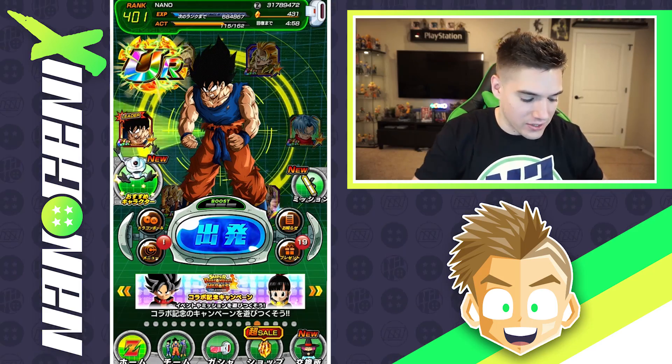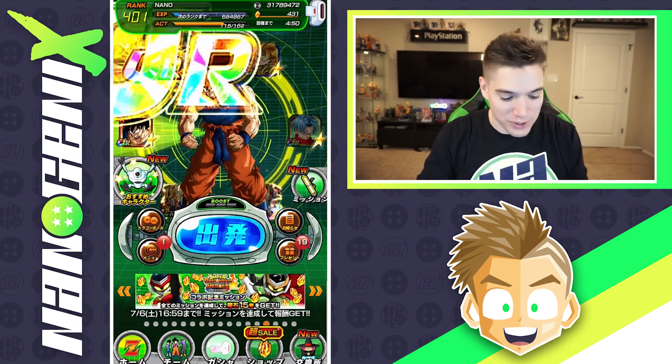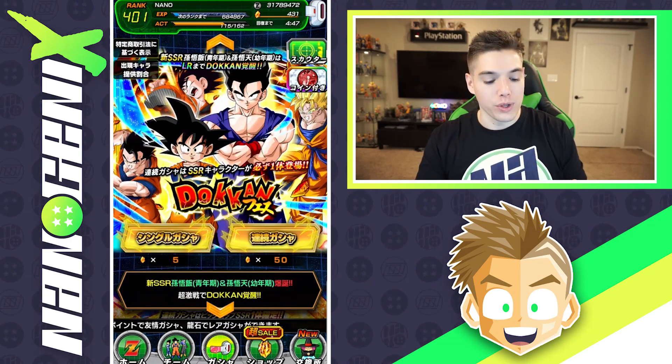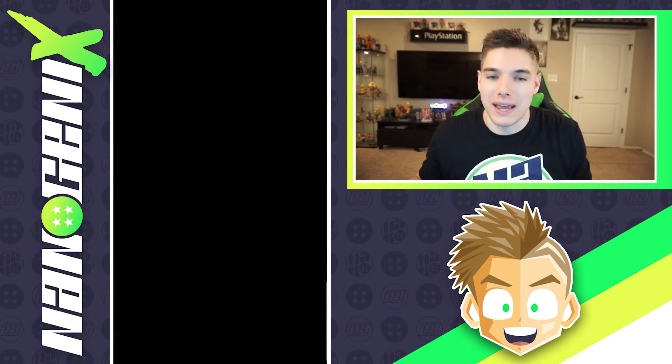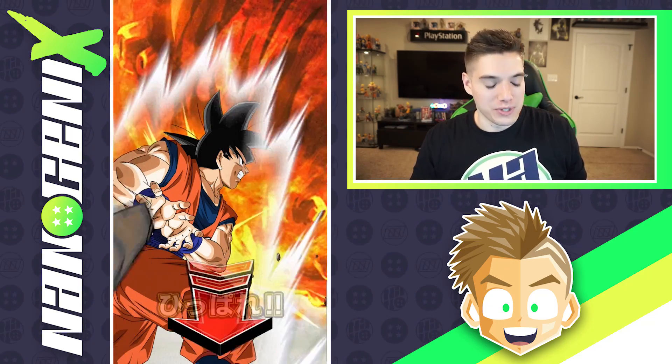Hey guys, name is Tyler aka Nanogenics and today we are back on the JP side of Dokkan trying one — maybe last time — for the LR Go Bros. We were able to get them in the first video on the global side, super lucky. I think 300 stones starting today, we're already 400 deep, and we're doing one more round of 400. With that said, let's get started. The main team I really want to try these guys out on is the Super Saiyan team, because once the new LR Broly comes out, running the new LR Broly with LR Go Bros on the same Super Saiyan team sounds fantastic.